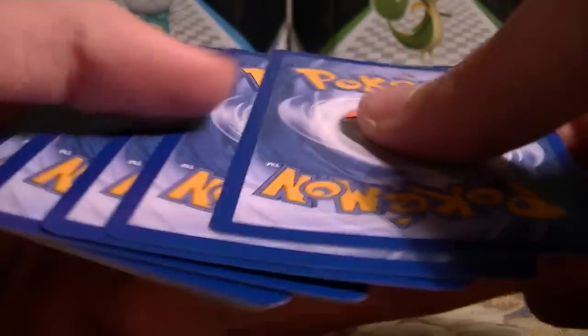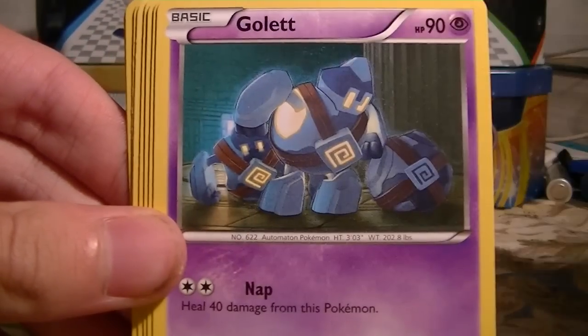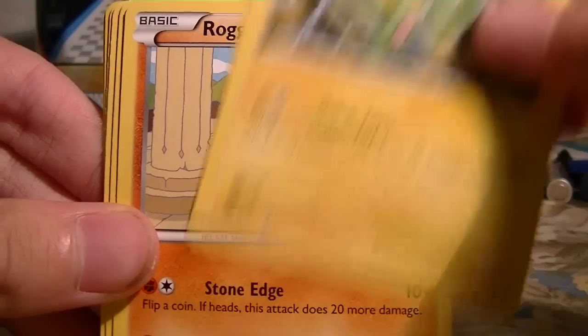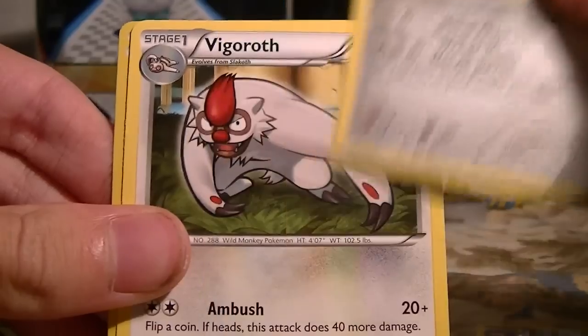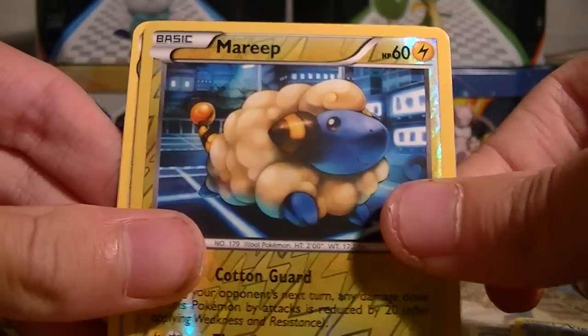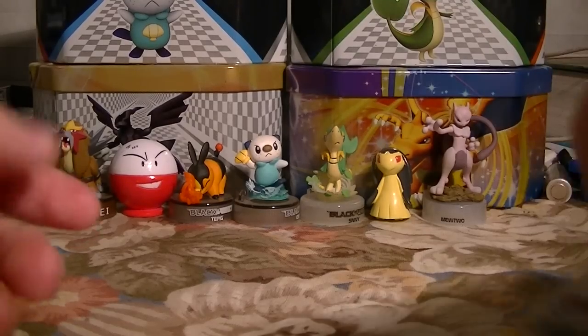Cogard — grab those out. We've got a Nincada, Anchino, Goletz, Electrike, Roggenrola, Seel, Lairon, Flygon, Reef Reverse, and a Probopass. Nothing too great out of there.